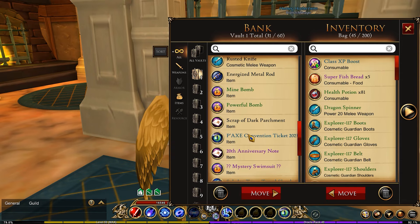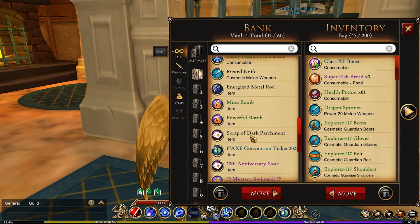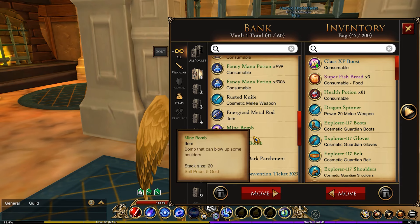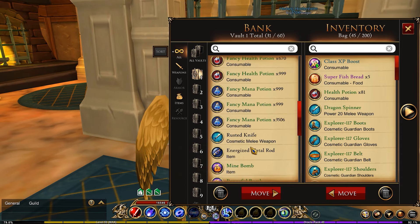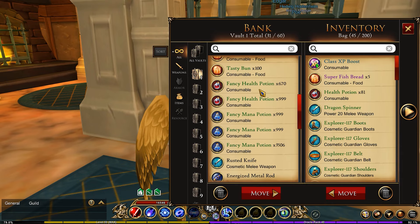There's a PAX convention ticket related to the 2023 PAX event, a scrap of dark parchment which I recently did a video on, and two bombs you can use for blowing up and accessing a secret area in Ashfall. I also have two items related to Azercrest Island, and then my potions — originally potions only stacked to 999, but due to glitches I was able to stack this one way higher than 999.